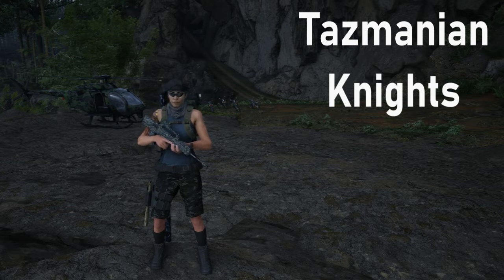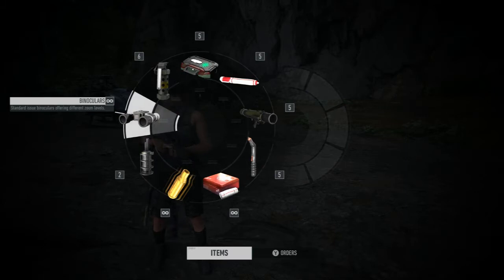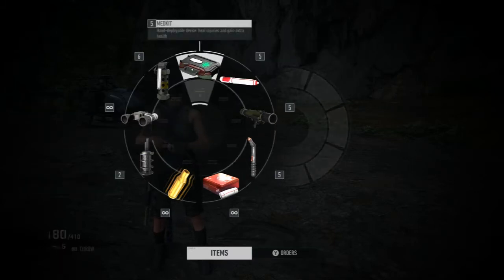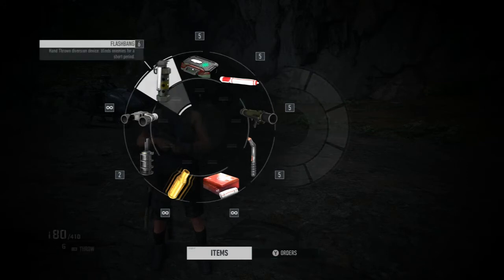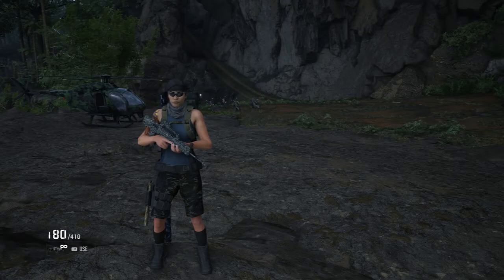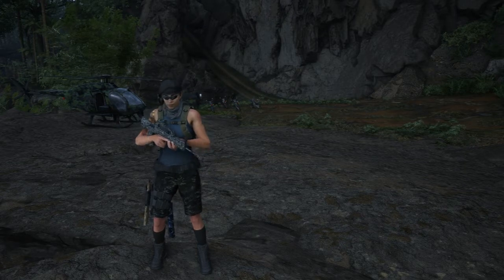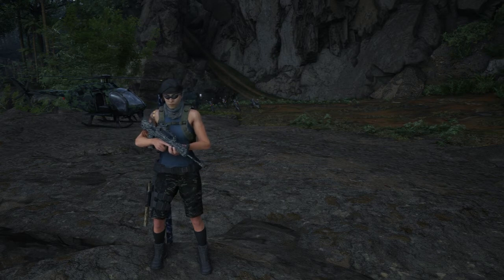Hey guys, it's the Maniac, and today I'm going to be showing you how to customize your in-game equipment or gear wheel, which you hold the right bumper down and rotate the right joystick to choose which gear you want. I know this isn't the easiest thing to do, so this is going to be short and sweet.